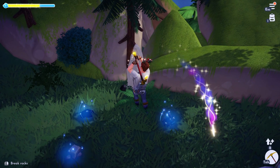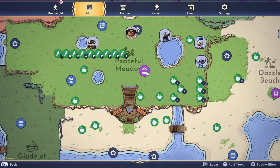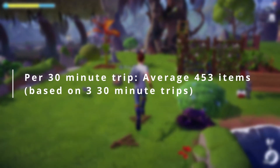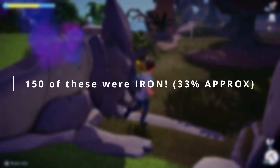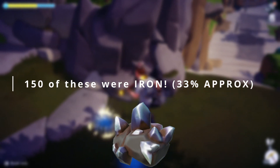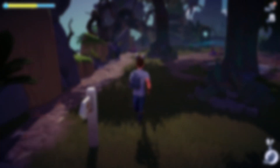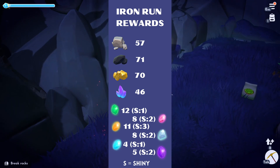Now let's talk about results, which is really why you're here. You want to know how much iron you can get and is it worth your time? I tested this method out three separate times, each with a 30-minute time limit, and we averaged a total number of around 453 items per trip. Of this, an average of 150 of these were iron, and that's about 33% of the total items. And if I pause right here, you can also see what the average is for some of the other ores and gemstones, and what you can expect to get.